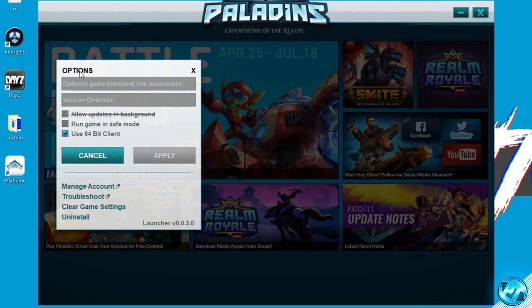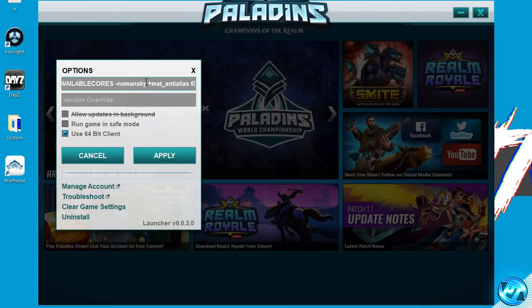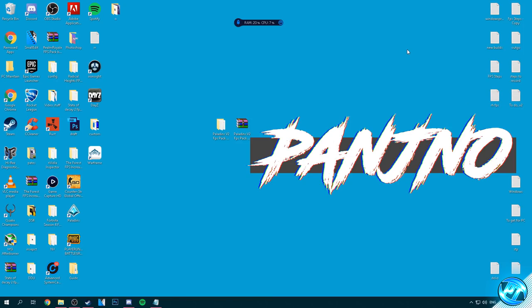Once you've clicked on that simply go ahead to the Options tab, go to the Optional Game Command Line Parameters and then go ahead and right click in there and press Paste. It should look very similar to this. Once that's done also ensure that Use 64-bit Client is checked down there as well. Once you've got both of those set go ahead and press Apply, and we can then exit out of the options and exit out of the launcher until later on.